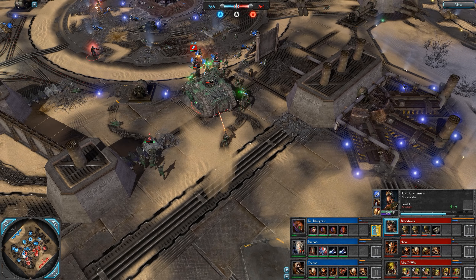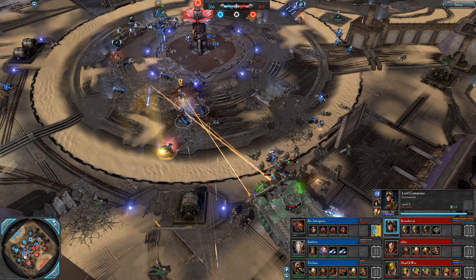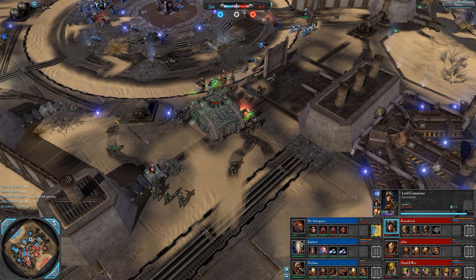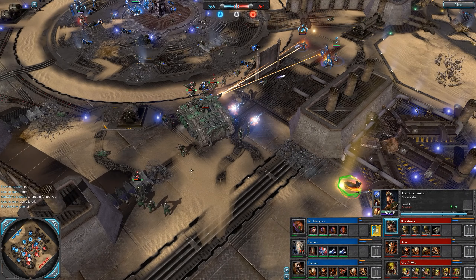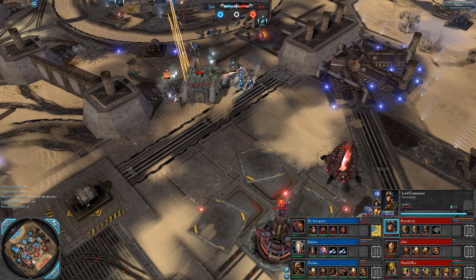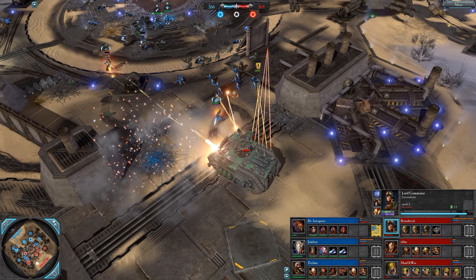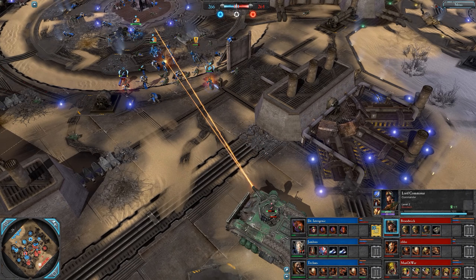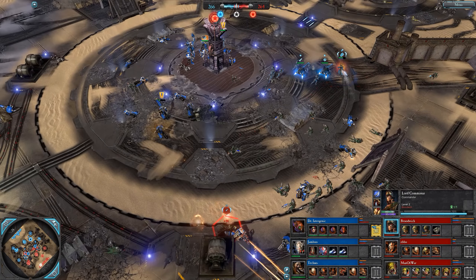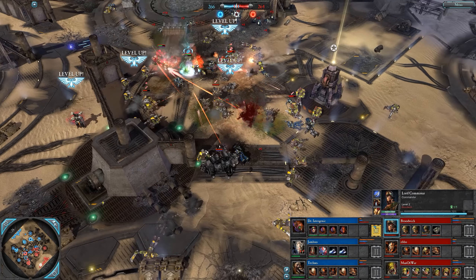The commissar is going to get suppressed, but not before he uses Inspired Terror to take out an assault marine — pretty effective. The chimera just backs off, gets repaired. Some really good play here by Broodwitch against two enemies, needs to be careful though. Ebbo with a chaos dreadnought, but I think Ebbo's helping out Man of War right now. Broodwitch staying in play as long as possible, might shoot down the tech marine — and does shoot down the tech marine. 266 to 264 on the VPs, very very even.